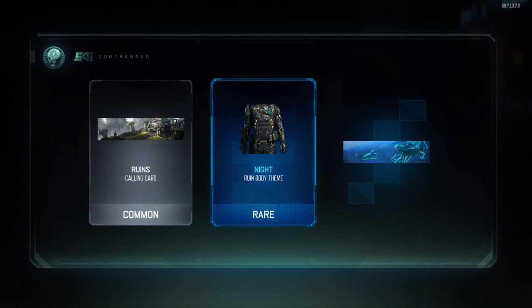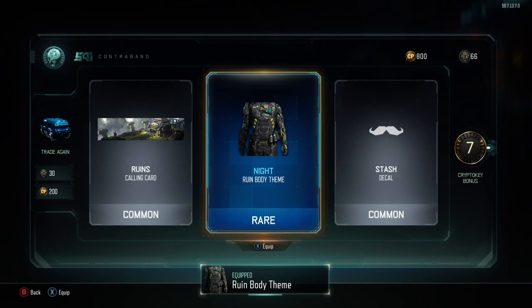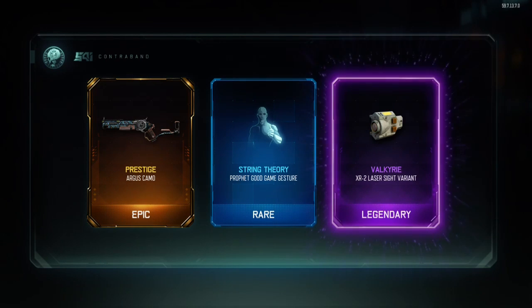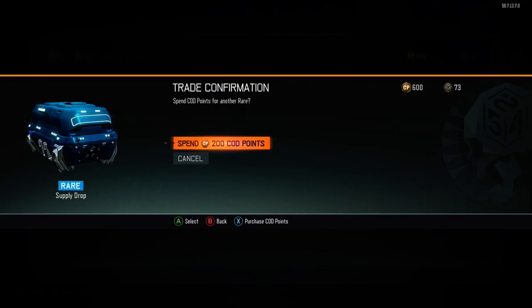Ruined, rare, and a common. Two commons and a rare. Pretty bad supply drop to be honest, not what I'm looking for. Prestige on the Argus — that's actually pretty cool and actually new from one of the last updates with camos.